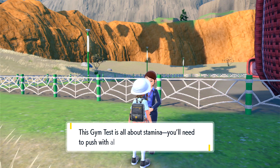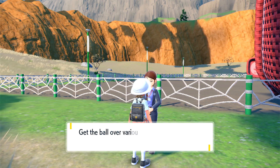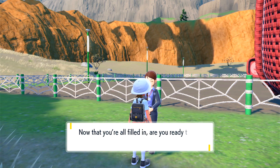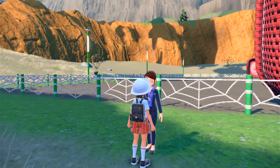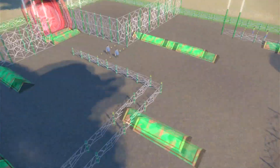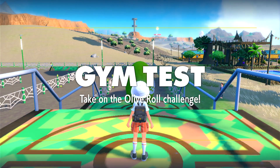Welcome to the olive rolling field — all about stamina! You need to push with all you've got to get a large olive ball rolling and make it all the way to the end. Get the ball over various obstacles then push it into the goal. So it's some sort of obstacle course where you push an item — and it's going to roll funny!